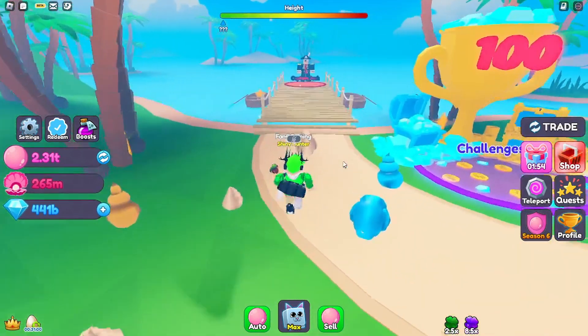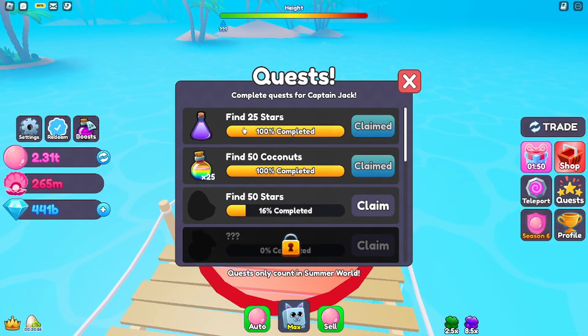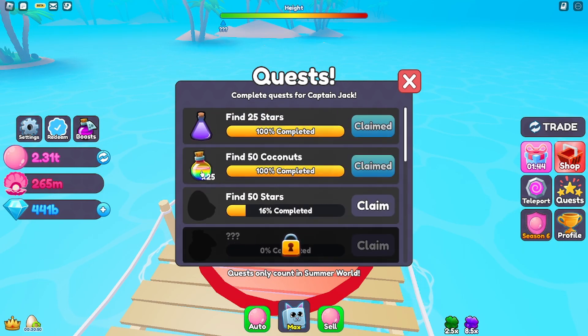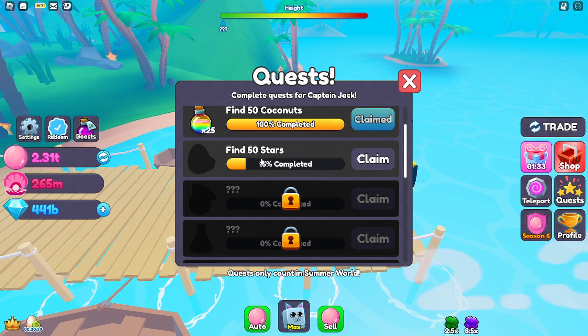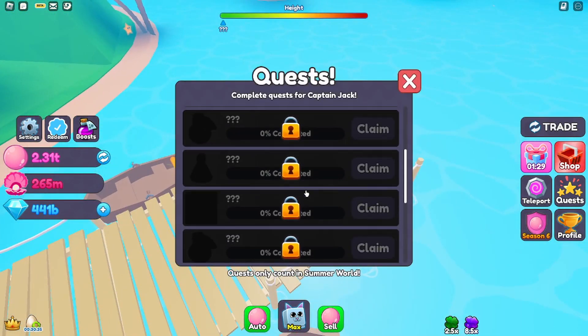There's a new challenge — Captain Jack over here — and if we go down here we've got a bunch of quests. I've completed two so far and you get a lot; I actually got 25 mega potions from that, which is insane. The challenges are hard though, like collect 50 stars — stars are pretty hard to get, but coconuts are like really easy.